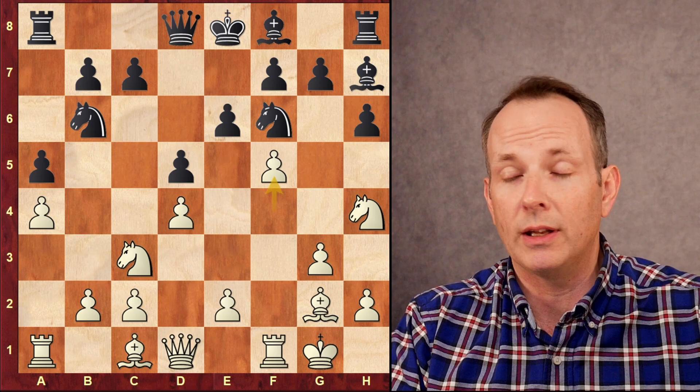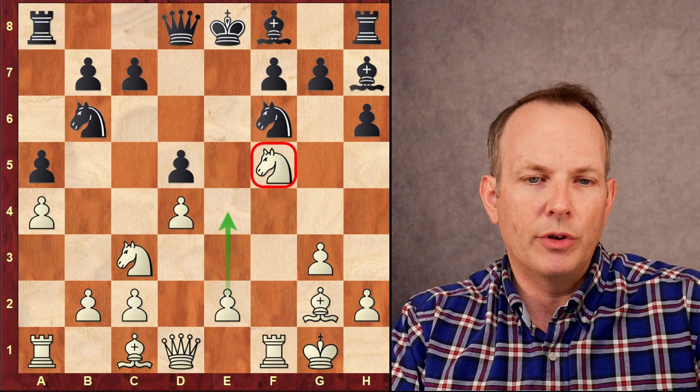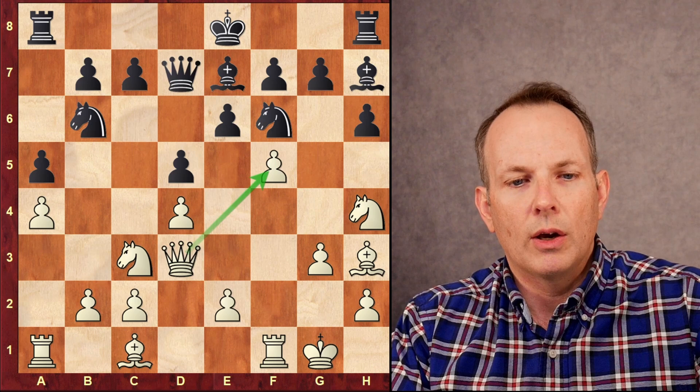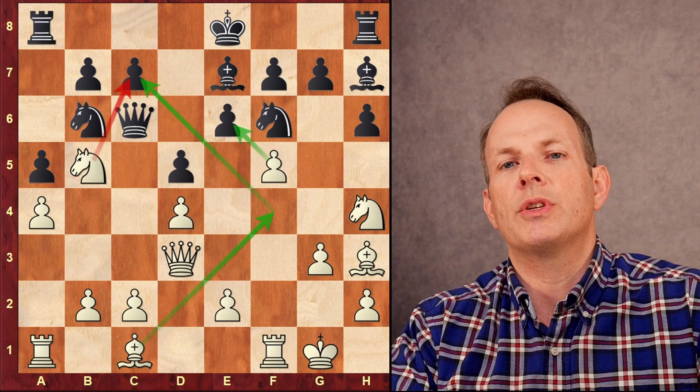He's putting pressure on black's e6 square and his center. Black is two moves away from castling, and Alireza is already castled. Bishop to e7 is played, and black takes on f5, the knight takes f5, white has a well-placed knight, and if he takes with the bishop, he'll have the two bishops. This breaks with e4, he's just doing better. So bishop to e7, bishop to h3 continues to pile up on the e6 pawn, queen to d7 to defend it.